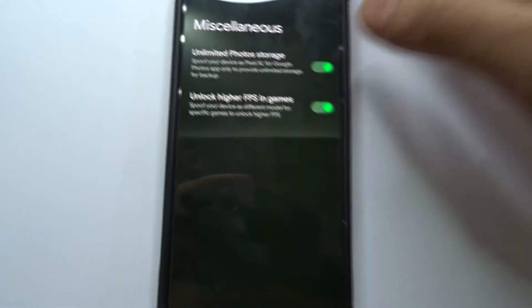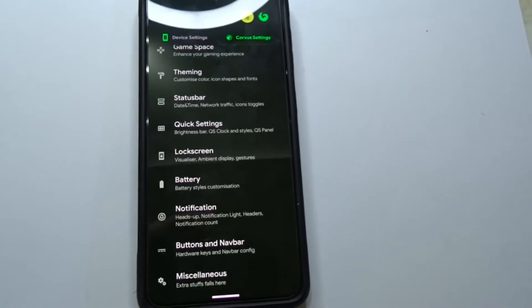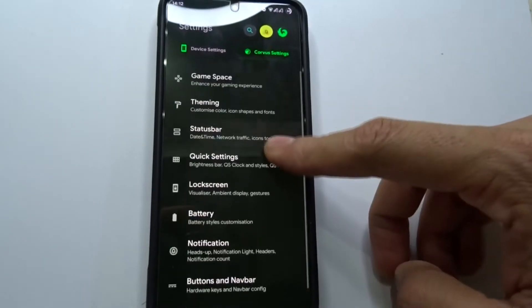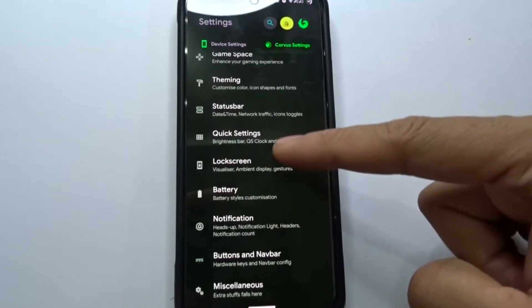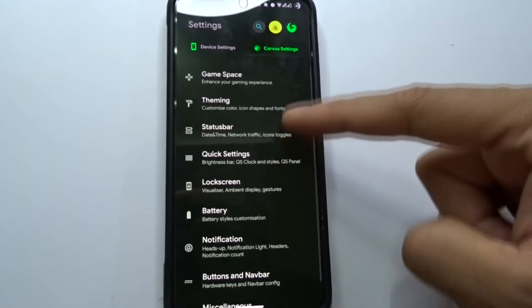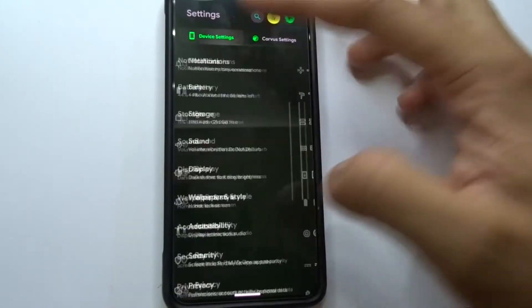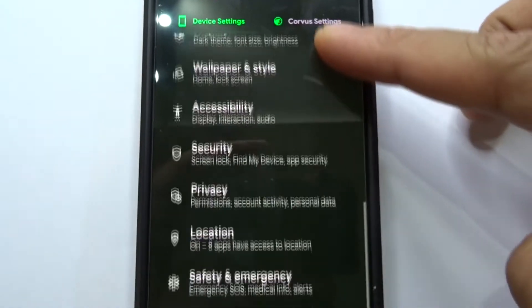The unlimited photo storage is gonna spoof it as default, making it look like you're using a Pixel phone for extra storage on your cloud. The rest is almost all the same since this is running Android 12.